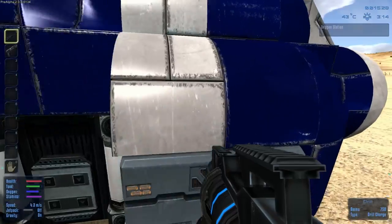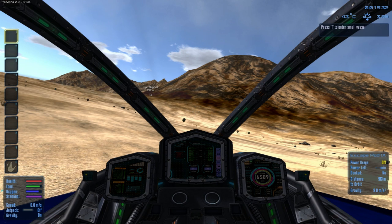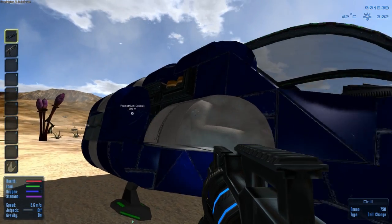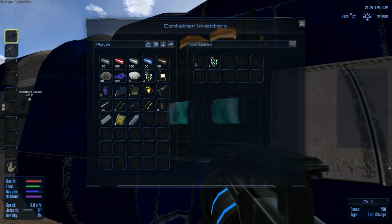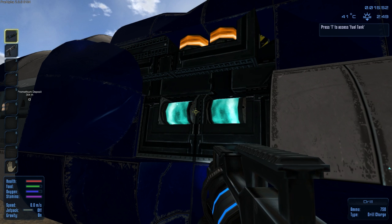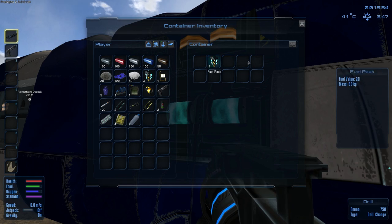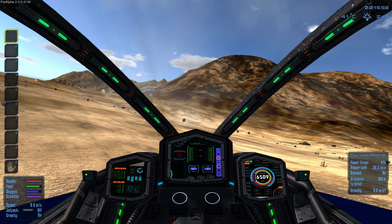First thing we're going to want to do is power up this ship. What you need to do is get in the ship and press Y to turn it on. You can see power usage is 4% and power left is zero — there's no power in the ship. So we're going to get out by pressing T, go to the power source, and put a couple fuel packs in here. These things do not stack when they go inside a ship, so the size of the fuel tanks matters because you can get bigger fuel tanks to hold more fuel packs. Alright, so this thing now has power — it'll run for 39.2 minutes.